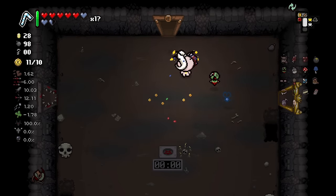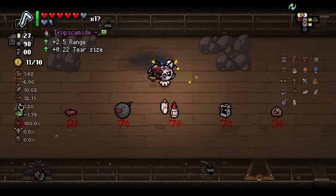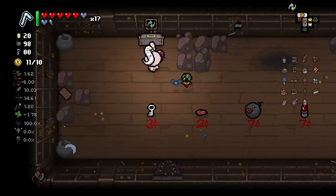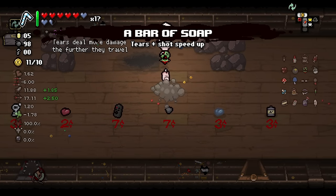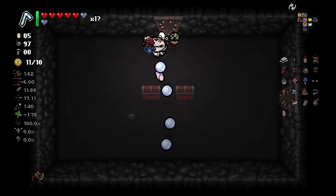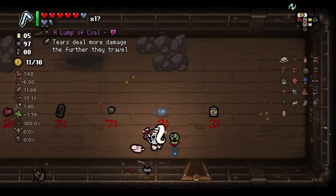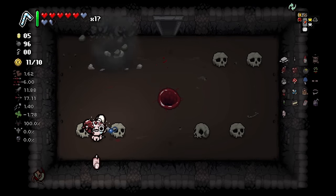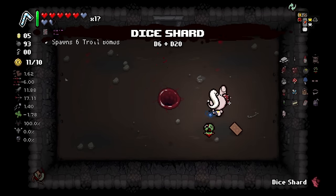I do want to keep my red hearts for the straw of it all. Mama Mega — my range is already good enough. My god, I have infinite bombs. I could just do that if I wanted. Wouldn't mind a coin. Are those Fast Bombs? Oh, fast placement. Rerolls all item pedestals and pickups in the room? Cool.